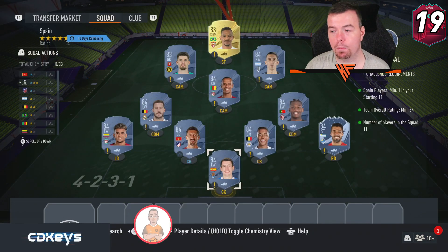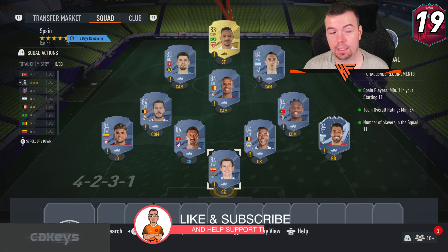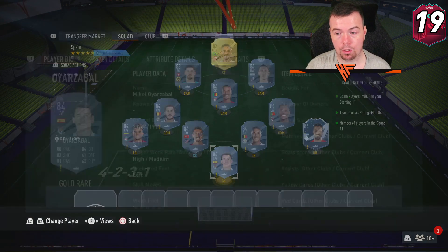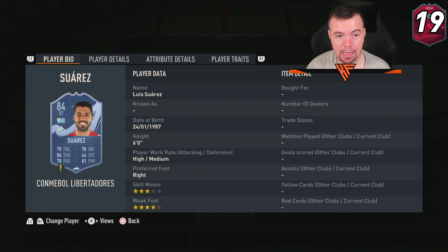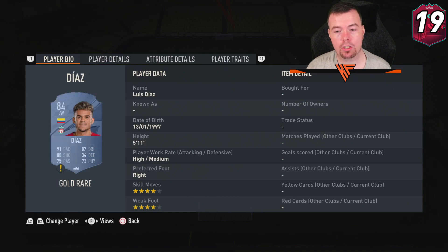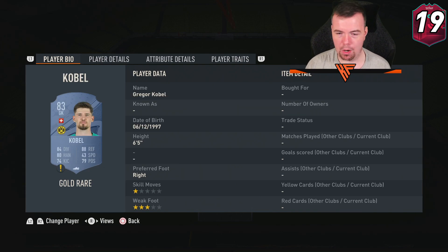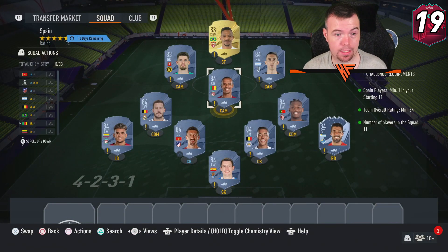The Spain SBC requirements are very easy: one Spanish player, minimum 84 rating, can't lower anyone else, 11 players in squad. I've used Azrabal, the cheapest 84-rated Spanish card — he's a little more expensive than a normal 84 at 3,000 coins, about 100 coins more. The other 84s — Nasha, Thielman, Savage, Diaz, Leo, Hazard, Di Maria — are all 2,900 coins each. Cobble and Fernando have dropped to 900 coins each. Total is 28k to complete.